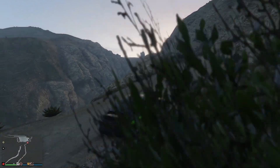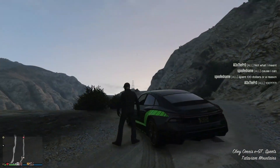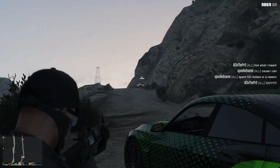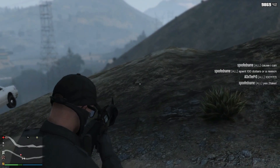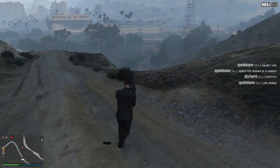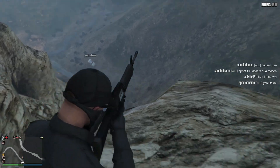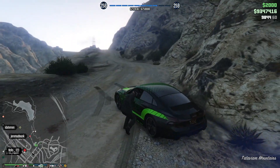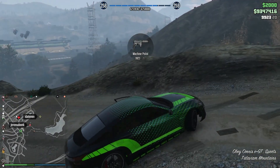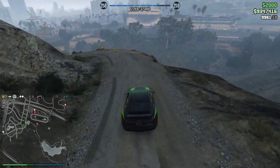Heading up this mountain right here — this guy right here, actually. Let me go ahead and try to pull out the Service Carbine. He fell off — I don't know if I'm going to be able to kill him from up here. This guy was going around in a jet killing people and he's already fighting this yellow guy, so I figured I'd join in.